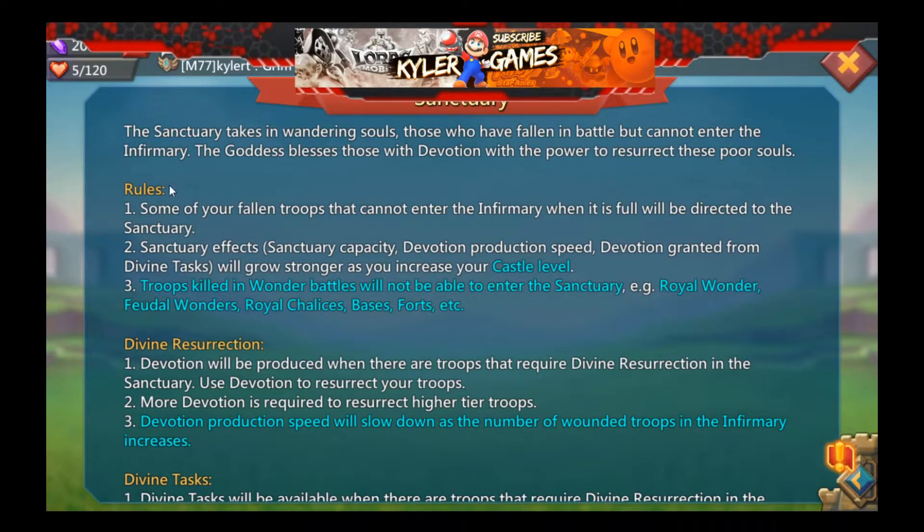The Sanctuary takes in wandering souls - those who have fallen in battle but cannot enter the infirmary. The goddess blesses those with devotion, giving them the power to resurrect these poor souls. Rule one: fallen troops that cannot enter the infirmary when it is full will be redirected to the Sanctuary. Sanctuary effects include capacity, devotion production speed, and devotion granted from divine tasks - all growing stronger as you increase your castle level.